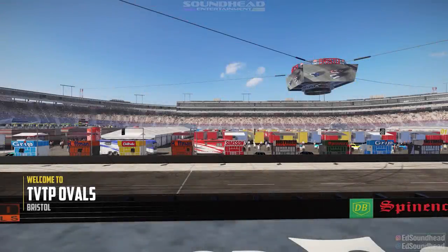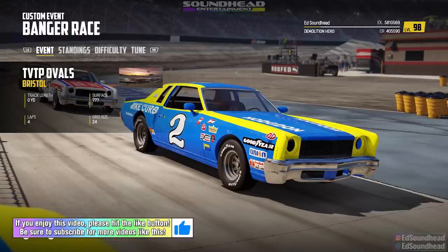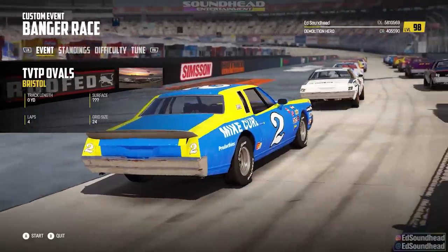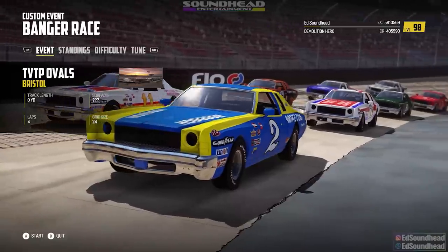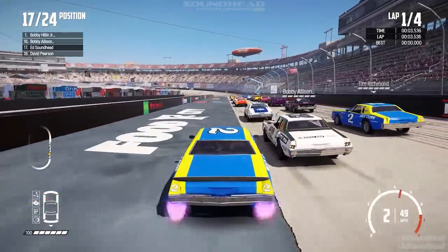What's going on everybody, it's Soundhead back once again with Soundhead Entertainment. We are back in Wreck Fest, back at Bristol as well, because we have got something absolutely amazing to run for the very first time today. Feast your eyes on the beautiful Gate Crasher with the 70s NASCAR skin packs on them. What better car to run at Bristol than that old blue and yellow number two that Dale Earnhardt won his first race in at Bristol — minus the sponsors of course. This mod is unreleased but we're gonna have fun with it today. Let's roll out!